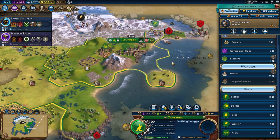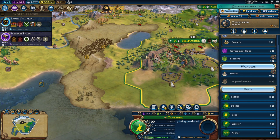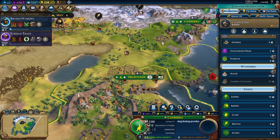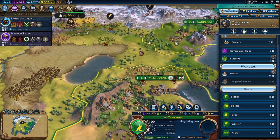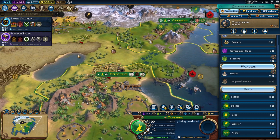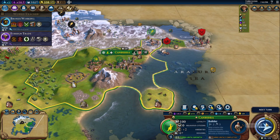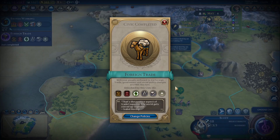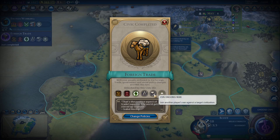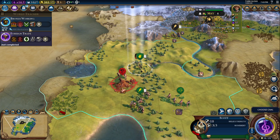I could do a worker. I think another settler is probably good, although it's probably better to get over there. So let's get another builder from here. More barbarians — I'm actually going to... trade routes. I'm not going to change any of that.